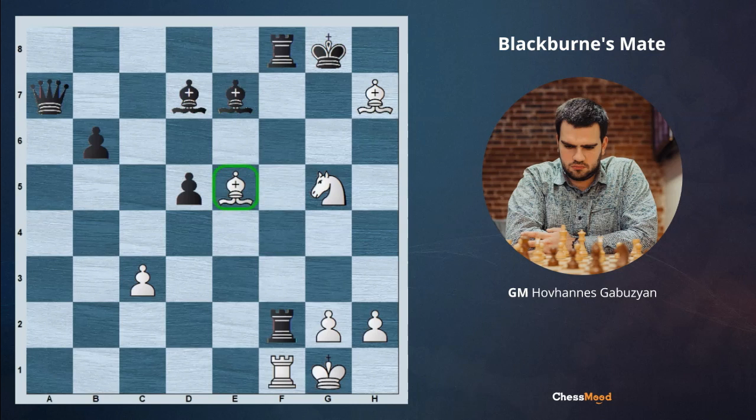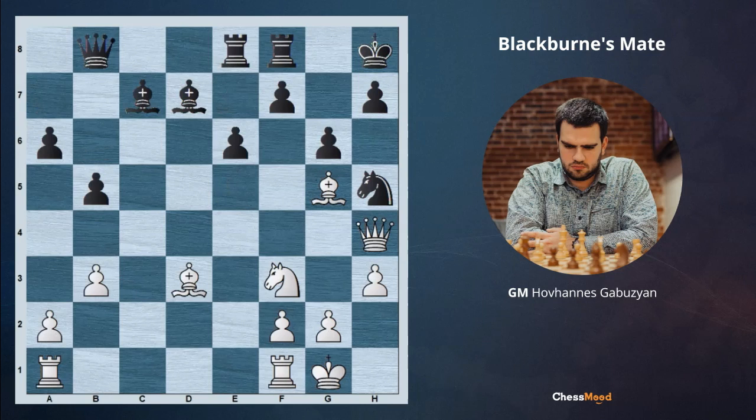That was the last position with Blackburn's checkmate that I was going to show you. The next one will be your homework — it's white to move, and this is your test. You can share your thoughts and ideas in the comments section below. GM Gabuzyan was here with you. Thank you for your subscriptions, likes, and sharing this video with your friends — we appreciate it a lot. See you next time during our next daily lesson.